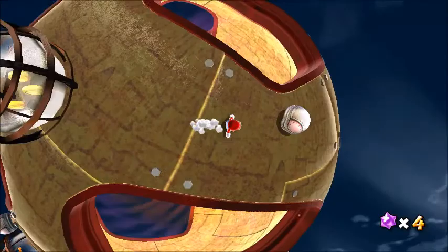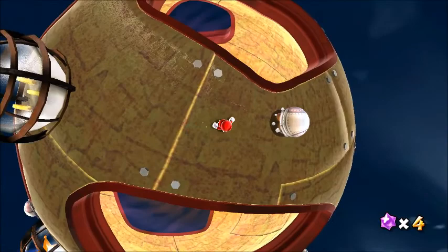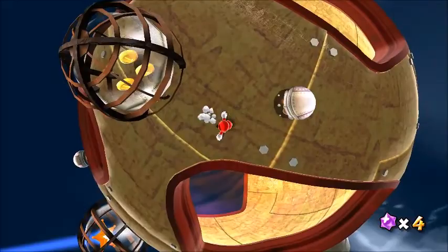Astro Goombas located in these galaxies are Goombas with a protective helmet on, and also have glowing eyes. Knock it over with a Spin Punch and jump on its feet for a coin.